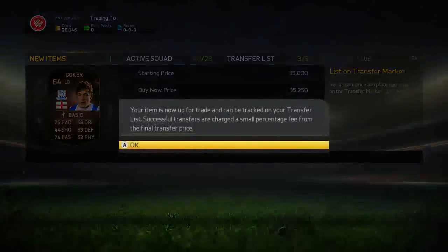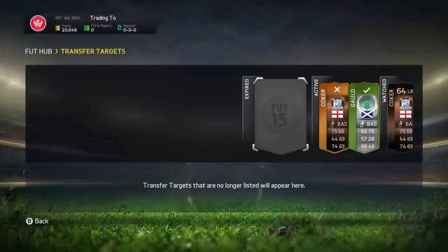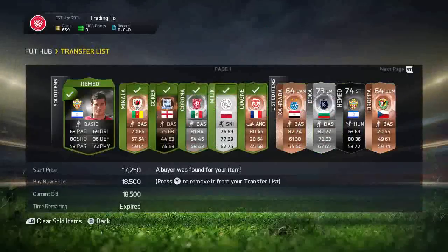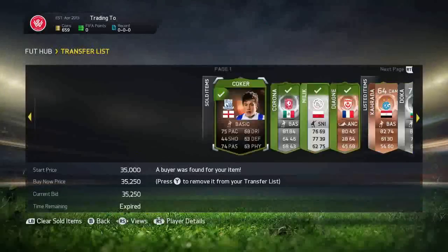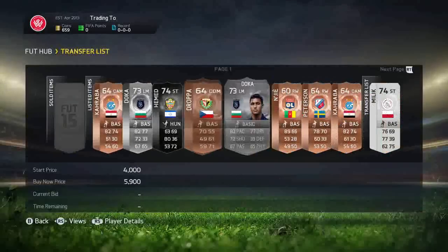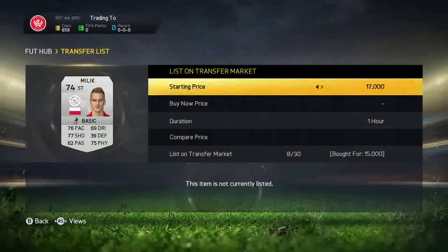Now we've got the coins, we can start trading with in-forms, which is a lot better because obviously you make more profit. Minela finally sold — unfortunately never sold for 40k, sold for 2k so we make like a k profit on him. We get another upgraded Malik for 15k that we list up for 19,500.